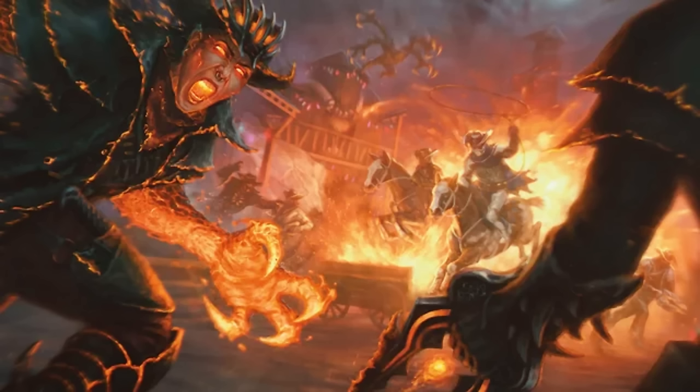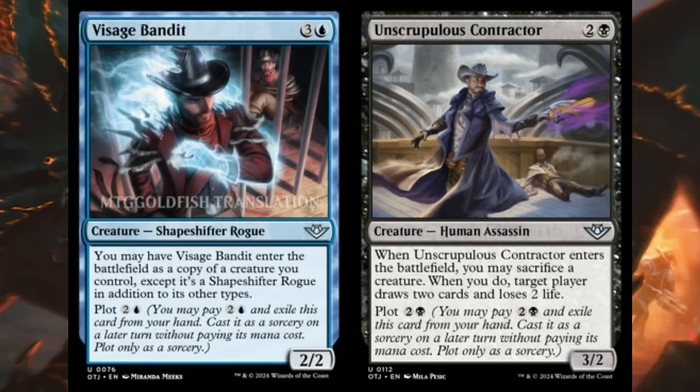Here's where the cards take a slight quality shift upward. Visage Bandit is four mana, three and a blue, but you can plot it for two and a blue — less than the cast cost. When it enters you may have it enter as a copy of a creature you control, except it's also a shapeshifter rogue. You can bank it until you have a huge creature out and then drop it for free, suddenly having two of them. I like most three-mana clones, and this one lets you wait for the perfect moment.